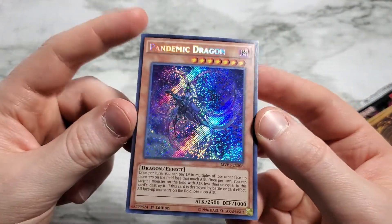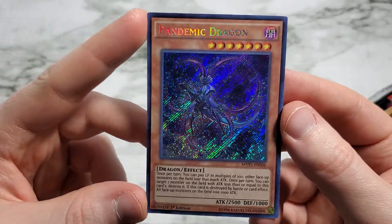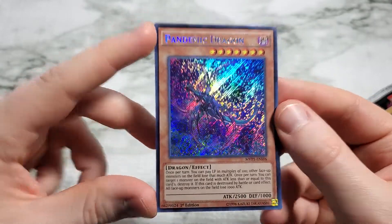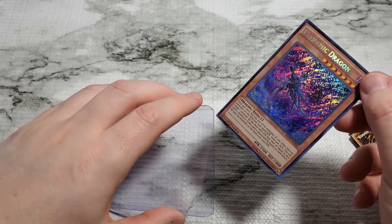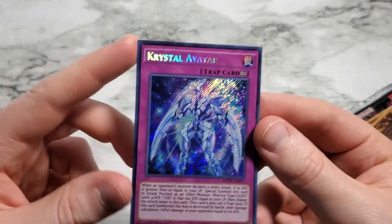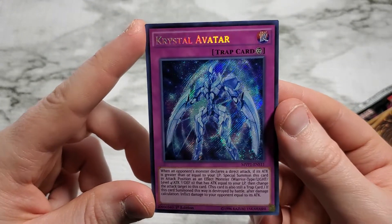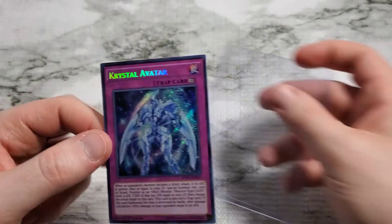Pandemic Dragon — kind of hits a little close to home during times right now. Good little artwork. And we got Crystal Avatar, which is going to help us out with Crystal Dragon and help us get to Blue Eyes.